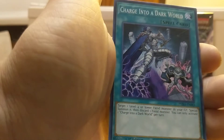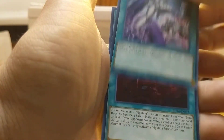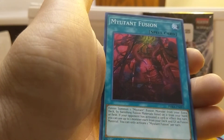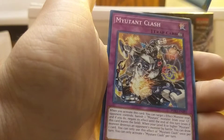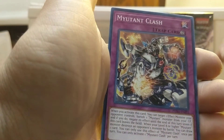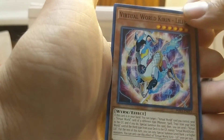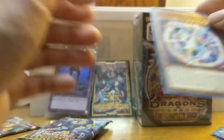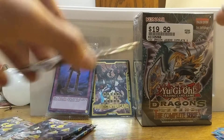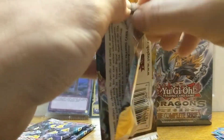Oh, and we got Charge into a Dark World. This is a cool card for the Burning Abyss monsters. Mutant Fusion — Confusion Fusion, summon a Mutant card. Mutant Clash, I guess there's a bunch of Mutant stuff in this. And we got this Virtual World Kieran Lily. Don't really have much to say about that. I mean, we got a super rare, so that was interesting.